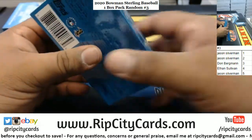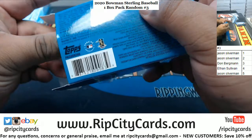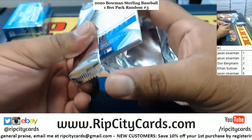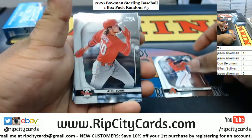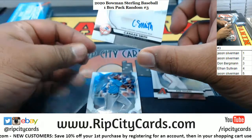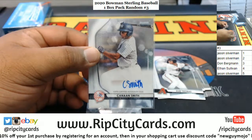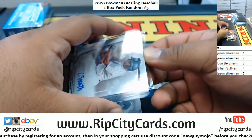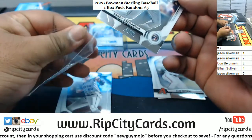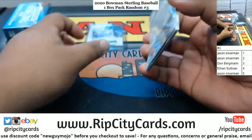Ethan, box four. We got Robinson, Bom Thomas, Canaan Smith — the Yankees autograph. There's Norris — Whitley, Whitley Astros. There you go, Ethan.